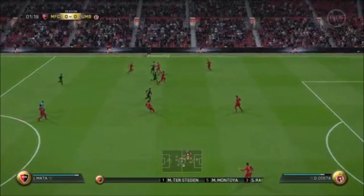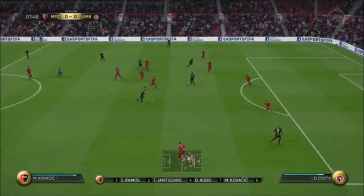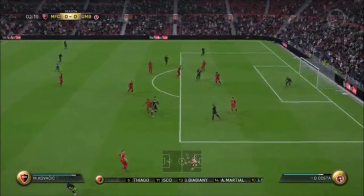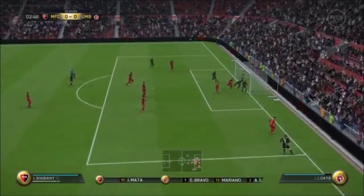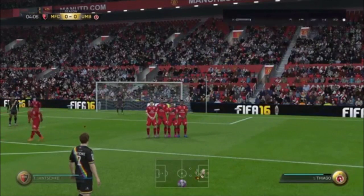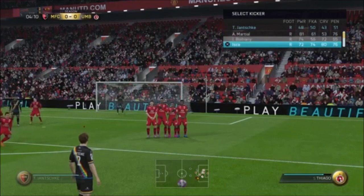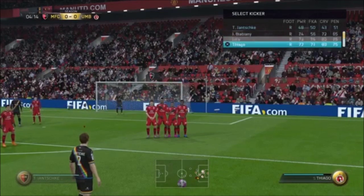You can see straight away that Kovacic is insane on the dribble — he manages to get past two or three players very easily, crosses the ball, and Martial is unlucky there. Thiago's through balls are unreal; I think I got very lucky with this one.